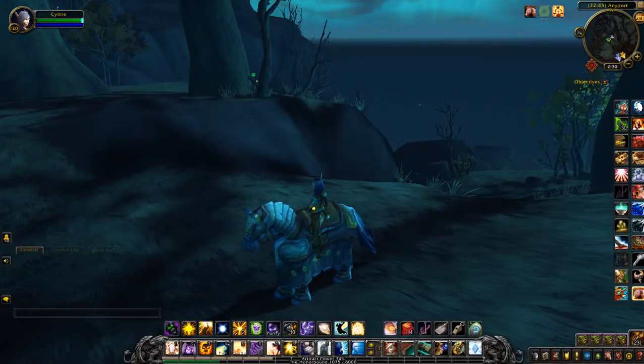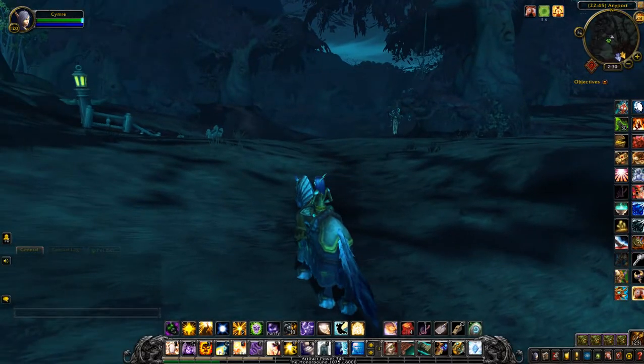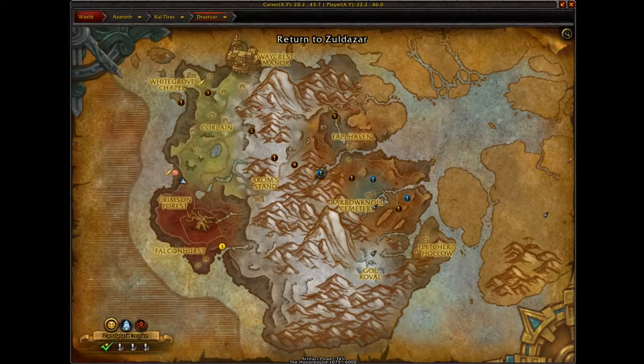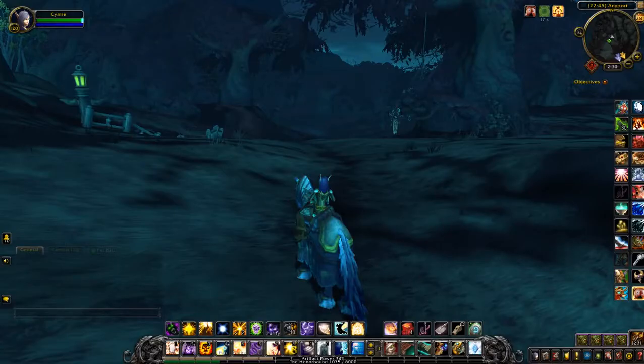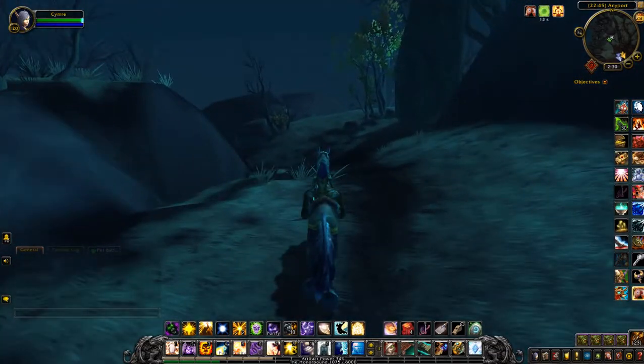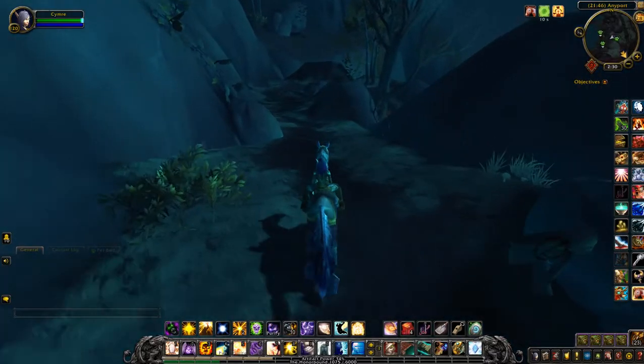This will be a video on how to open up Nigel Rifthold, who is a pet vendor in Drustvar. This is where I currently am on the map on the west side. It's actually our initial foothold into the zone as a Horde player, but if you're Alliance this is the way you would come down, assuming you're coming from inland and not the shore.